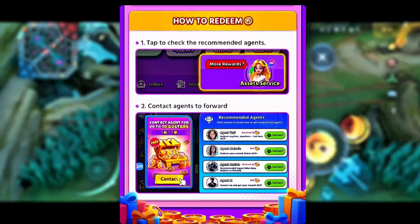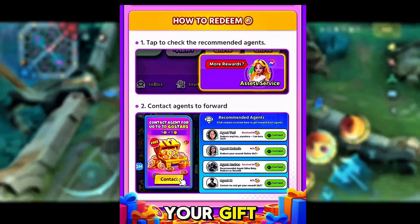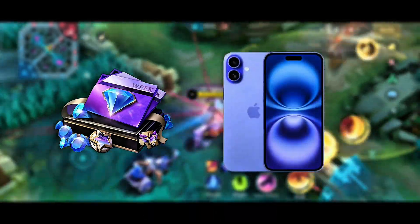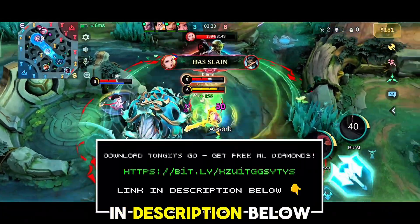Want to convert your rewards? Tap Asset Service in the game lobby and contact an agent to claim your gift. So what are you waiting for? This is your chance to get not only MLBB Diamonds, but also to win a new gaming phone. Download now — link in description below.